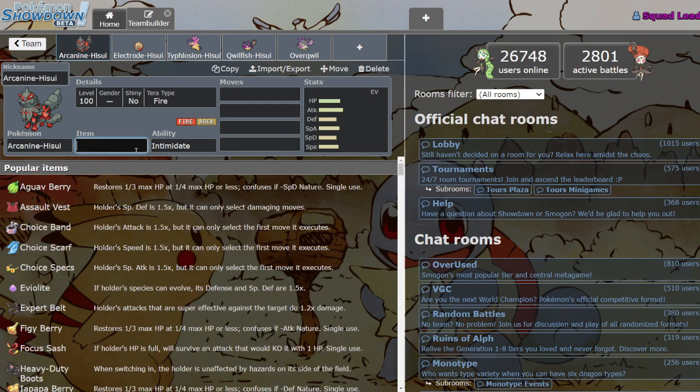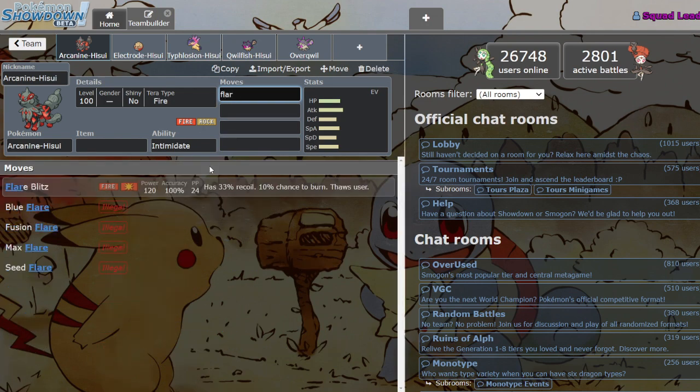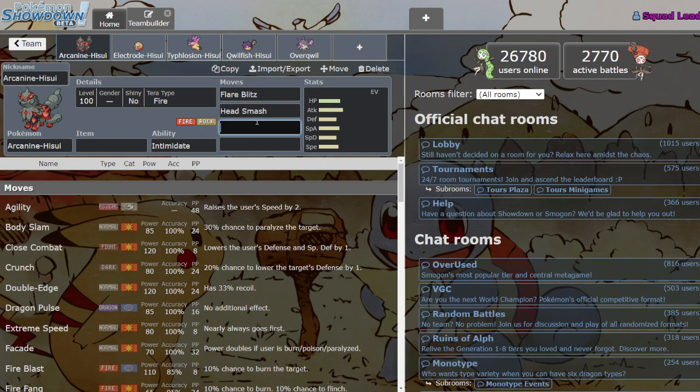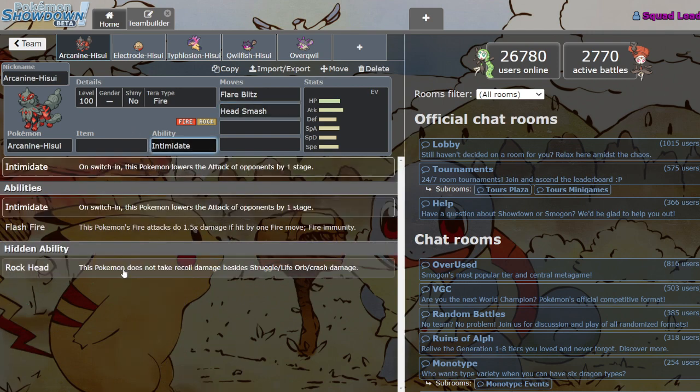Starting off with Hisuian Arcanine — this Mon's sick, I love this Mon. Fire/Rock is not the best defensive typing, however it is pretty good offensively. He has access to strong moves like Flare Blitz and Head Smash, which is super hype, but those moves have a lot of recoil. Game Freak decided to show some love to this Pokémon and blessed it with Rock Head.